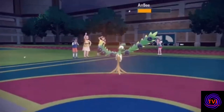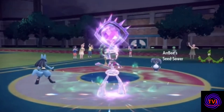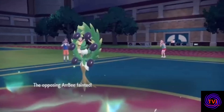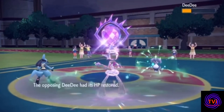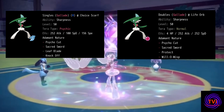On screen here, my Gallade was able to one-shot a Cyclizar as well as taking out an Indeedee at minus one attack, all thanks to boosted Sacred Sword. It was capable of surviving three turns of sleep and endured two powerful special attacks thanks to my Terastallization and special defence investment. In other games I've been utilising moves such as Psycho Cut, Leaf Blade and even Aerial Ace to great success.